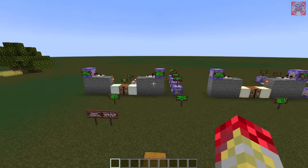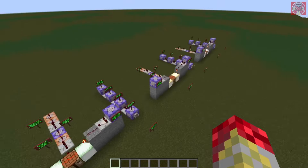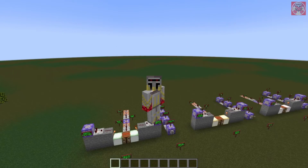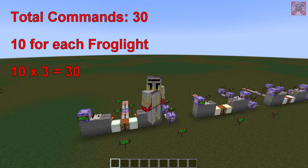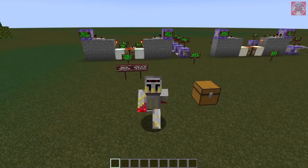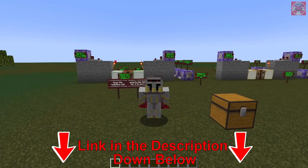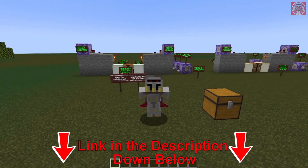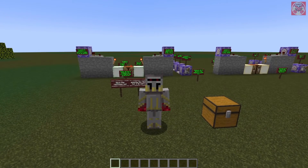Okay guys, so here are all the commands right here. I know it seems like a lot, but the total amount of commands in this video are like 30 because there's one for each frog light — I'll explain why in just a few moments. As always, I will leave a link in the description down below so you guys can copy and paste these commands into your world. Now let us begin.